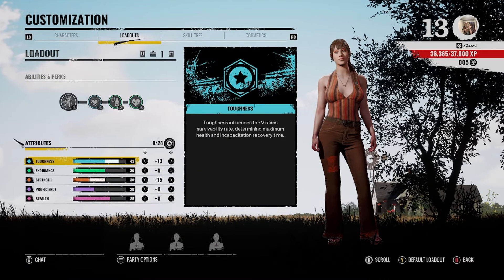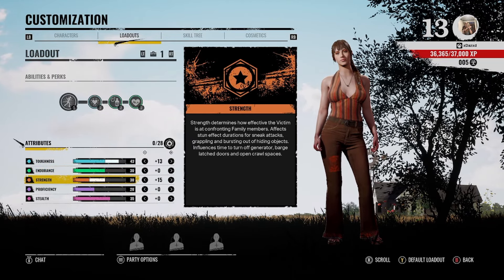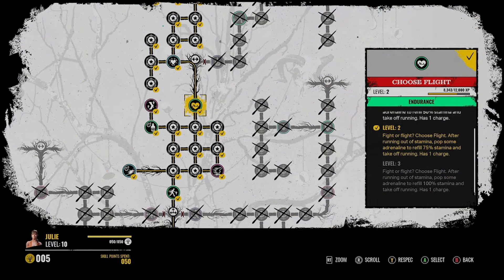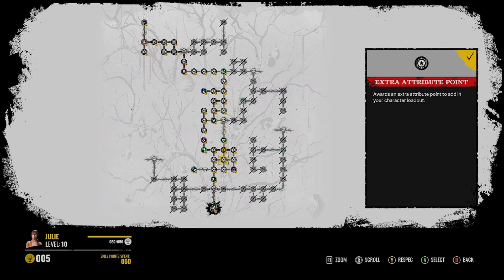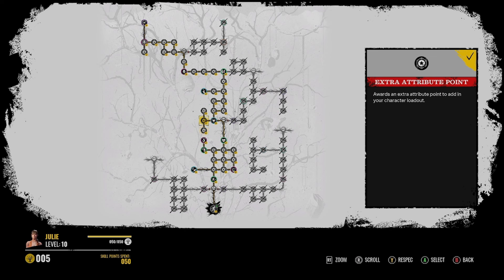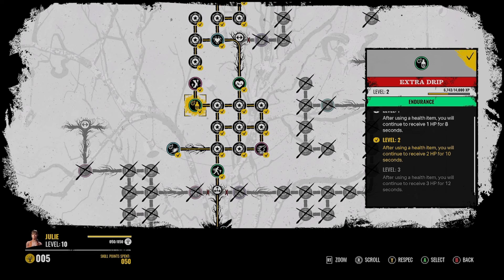So we got 43 in toughness and 30 in strength. This is basically kind of like a distraction jewelry build. For the skill tree: go straight up, go right to get Choose Flight, then go left to get Tougher Stuff, and you also get Extra Grip down on the left side.